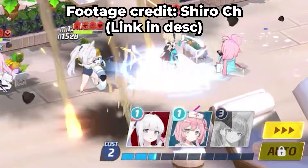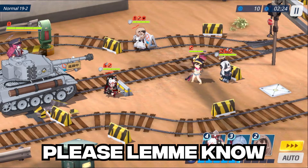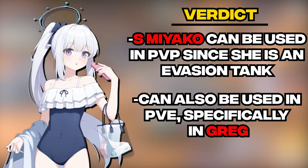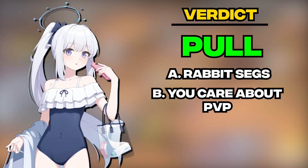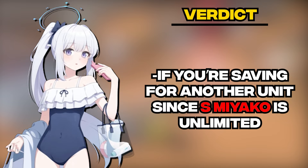With all that being said, I'm not particularly well-versed in the PvP side of the game, which is why I couldn't go further into detail about her use in PvP, so please let me know if I made a mistake anywhere. Overall, Swimsuit Miyako's main use lies in PvP where she can shine as an evasion tank, but she's still an excellent unit to bring into PvE, specifically the Gregorius Raid. I would say you should pull for her if you're into PvP since she is a good PvP unit, or if you care about the Gregorius Raid. If none of those apply to you, or if you're saving for another unit, since Swimsuit Miyako is unlimited, then I would suggest you skip her banner.